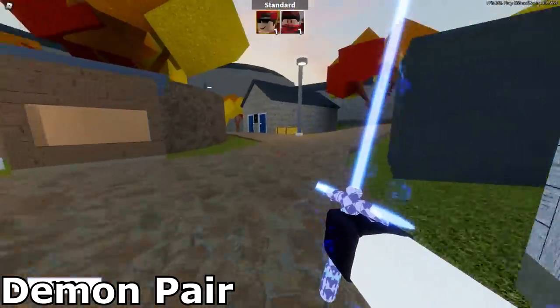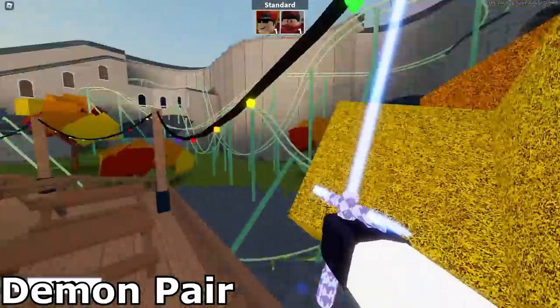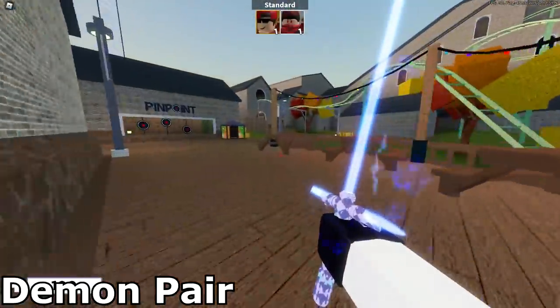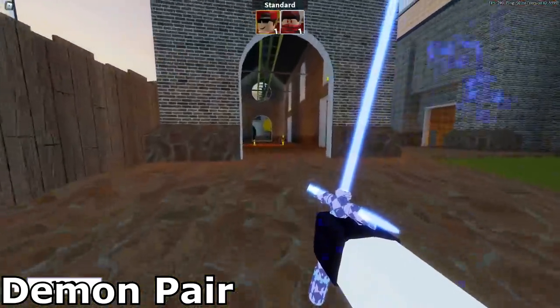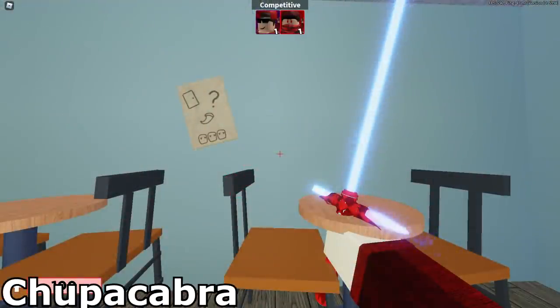There's one by the bathrooms, one by the ferris wheel, and then you have to climb up the roller coaster track where there's one up there. Bring them all over to one of the spawn areas where there's a little sacrifice circle, press E to drop all of them, and you should be awarded the Demon Pair skin and badge.